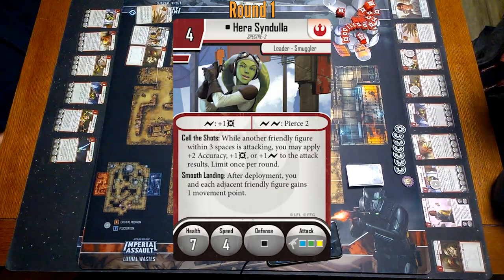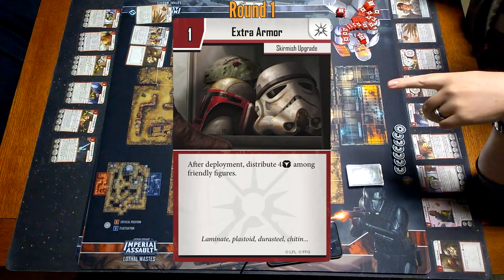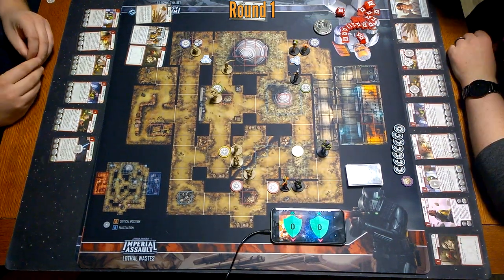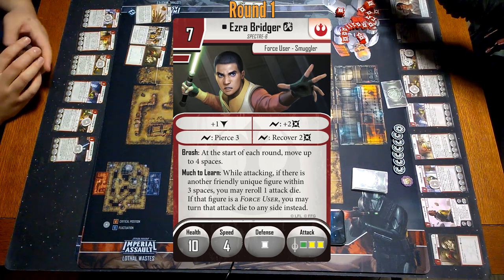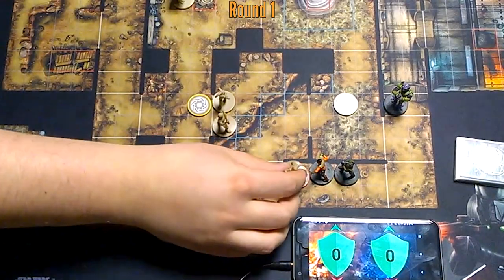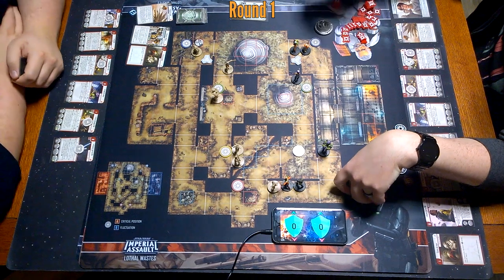At the end of deployment, Hera's smooth landing — after deployment, you and each adjacent figure gains one movement point. So Sabine's going to go here and Hera's going to go here. You need to dump four block tokens on people. I've given two to Ezra, one to Sabine, one to Hera. Draw three guards. Ezra gets to go four spaces at the start of the round, starting with my Ezra because I have initiative. For the record, we have identical command decks as well.